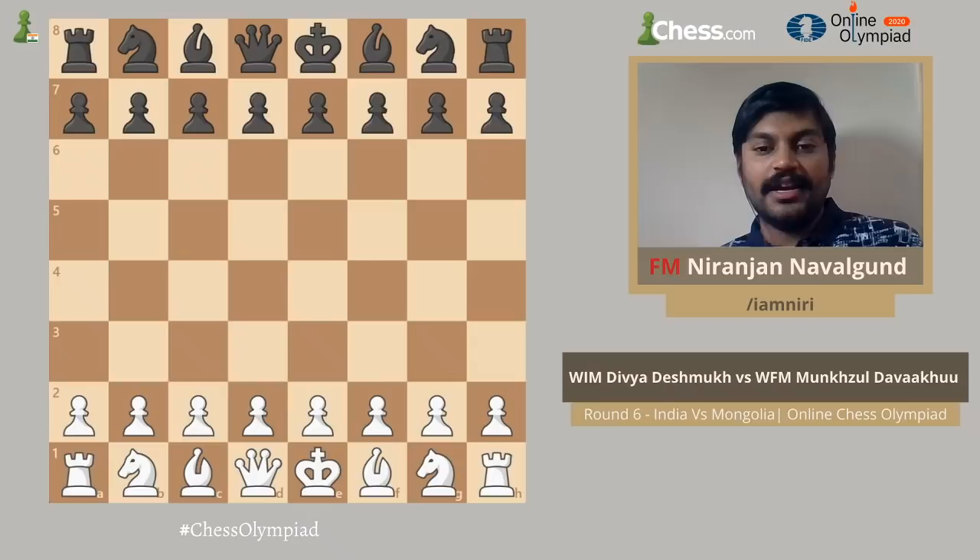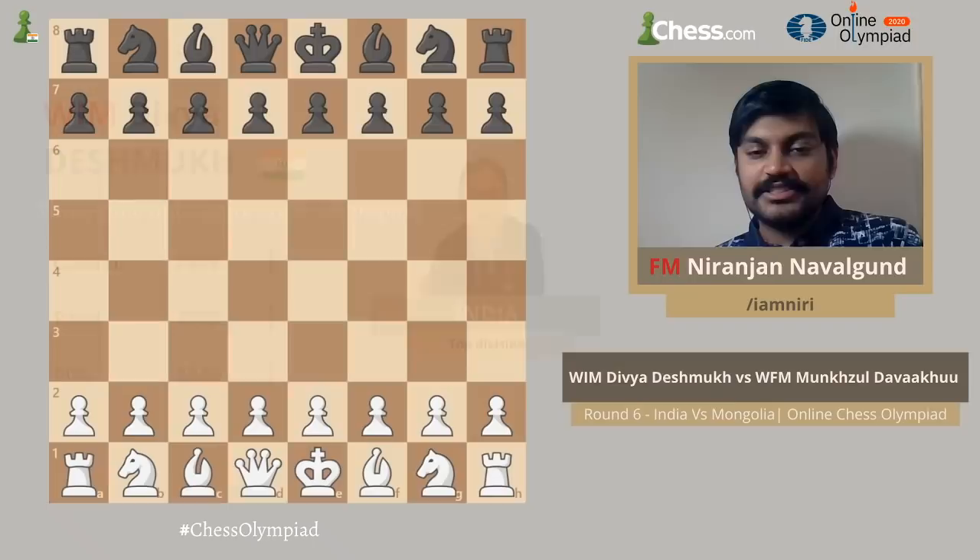This is played between Divya Deshmukh and Mungsul Dwaakwa. Before going straight into the game, let me tell you a little bit about Divya. Divya is a woman international master — a three-time national sub-junior girls champion — and don't go by her rapid rating. Her strength is more than what her rating shows; it's just that she has not played many rapid rated events.